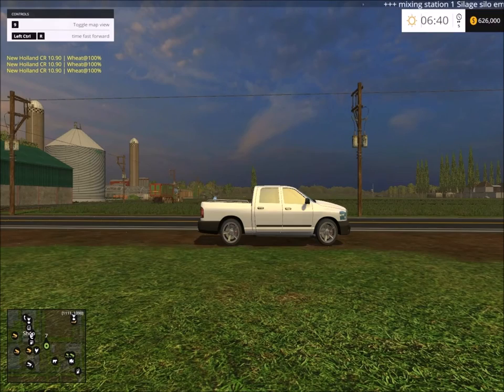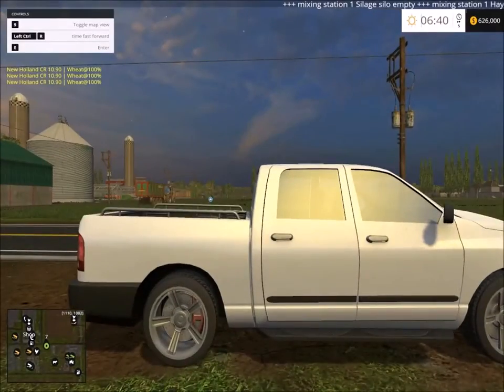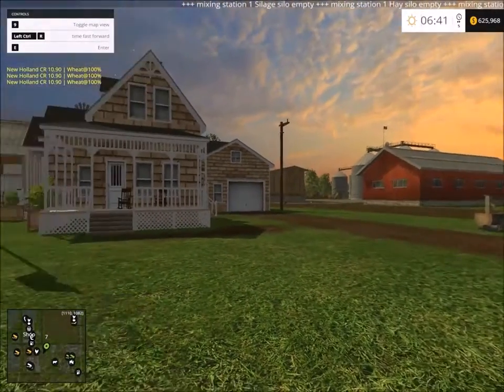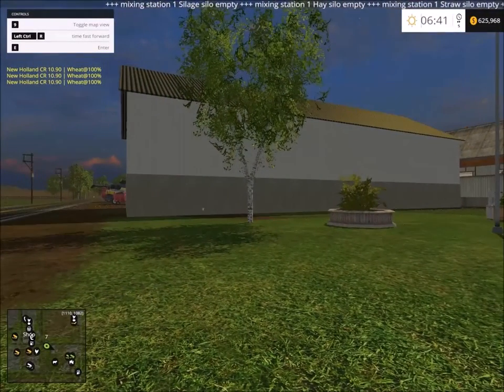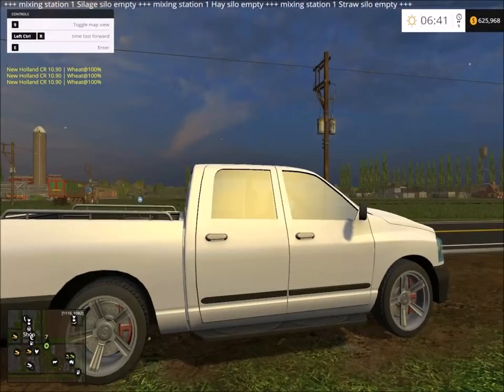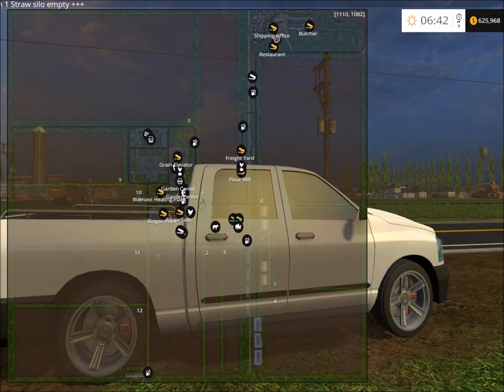Here we are at the main farm. There's already a runabout which I'll use — I don't have to buy one. There's the main house, living quarters, and the rest of the farm. When you start this map you get about 700,000 that comes with the game, so you don't have to take out a loan.